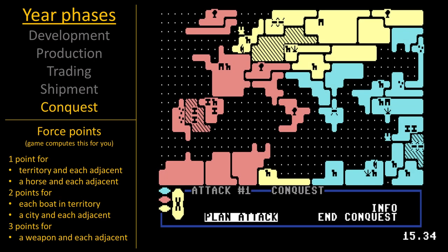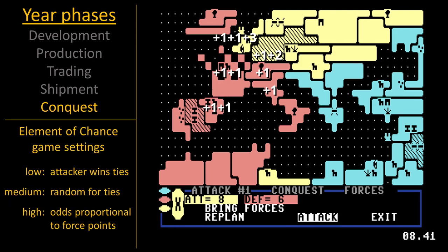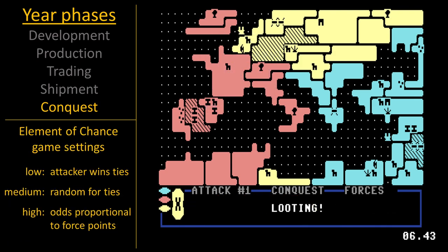During conquest, a player may move forces into attacked territories and can attack up to two territories. Boats let you attack non-adjacent territories. Battle outcomes are based on force points. Other adjacent players can join in on the attack or the defense.